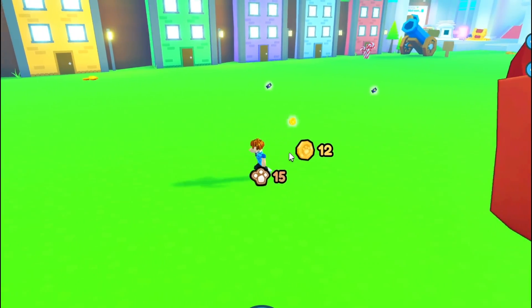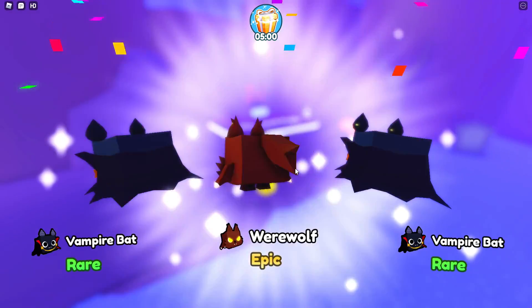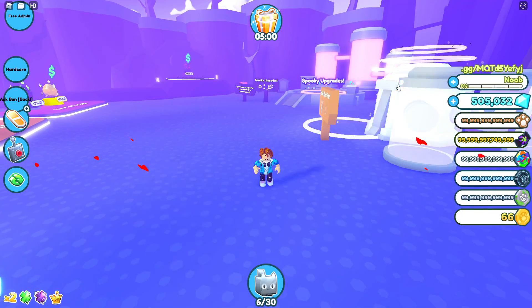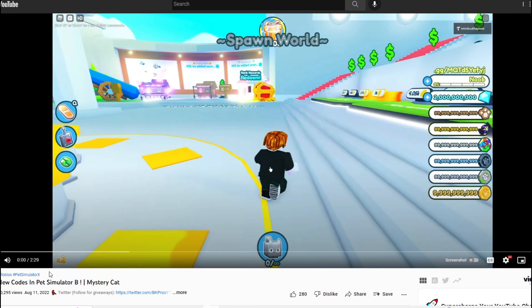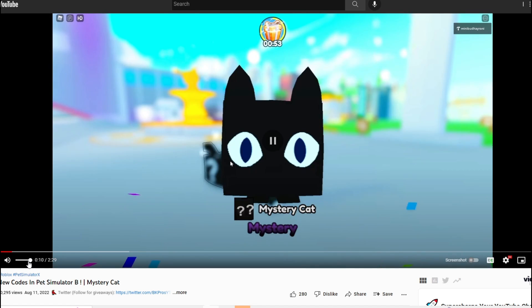I really hope that Preston doesn't ban us because that would be a total bummer. Bring me back to the Halloween event — triple hatch the cursed egg, you get epic werewolves. I didn't even know these pets existed because I wasn't playing during the Halloween update. The animans are also talking about new codes in Pet Simulator B. There's going to be a new mystery cat in Pet Simulator Z — that is hilarious.